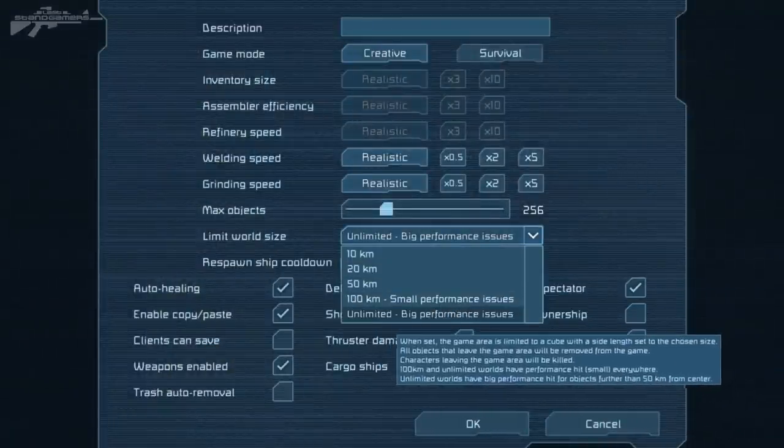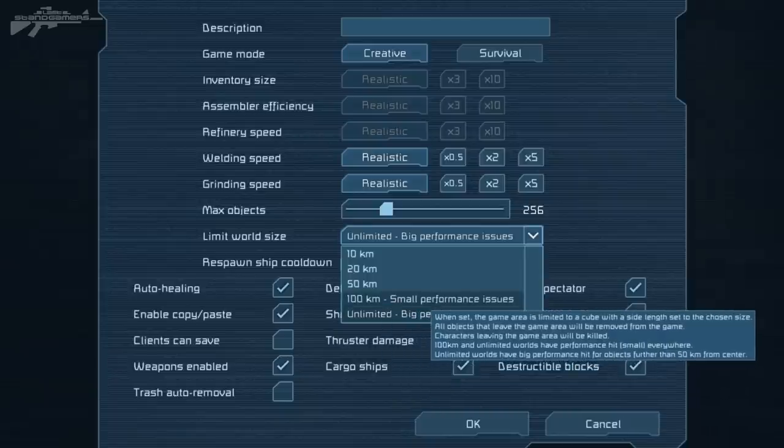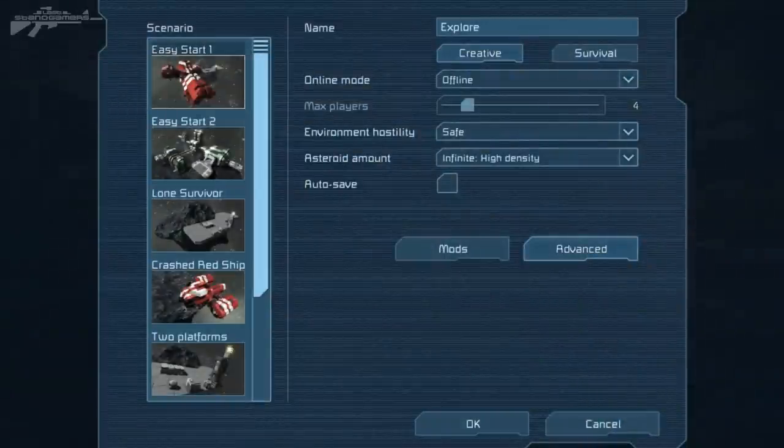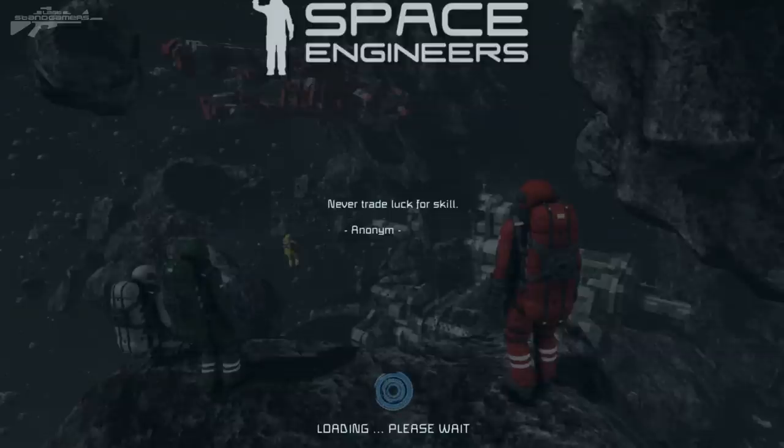We have 100k and we have unlimited — that's always been there. But the new 100k world size allows us to explore while putting a limit on how much exploration we can actually do. So let's get out there and have a look at some of this procedurally generated terrain.